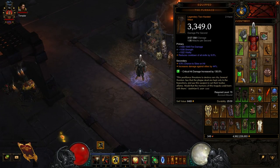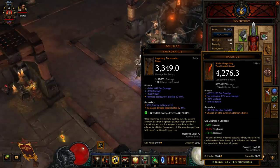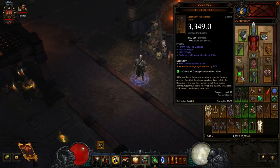For weapons, a Furnace goes a long way — the secondary increases damage against elites by 40 to 50%, which is very important. If you don't have a Furnace, a Maximus works well since it's a fire skill build. Another option is the Blood Brother — it grants a 17% chance to block attacks, blocked attacks inflict 30% less damage, and your next attack after blocking inflicts 30% additional damage. If you don't have any of those, any other two-hander will work until you get the proper items.